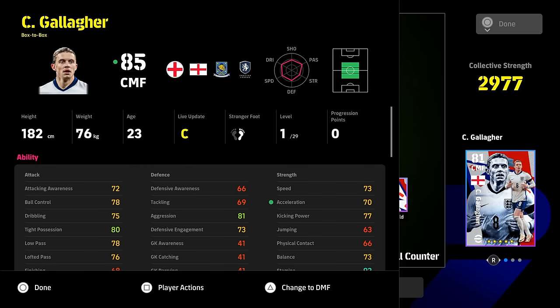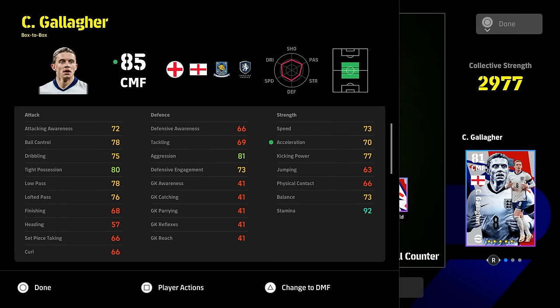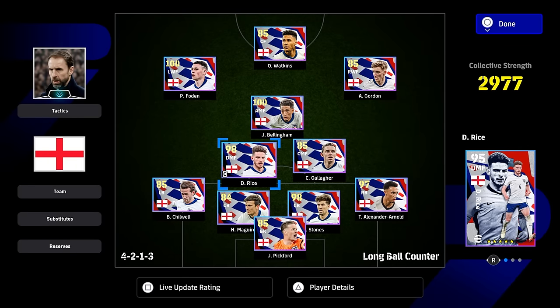Gallaher we haven't trained up, and to be honest I don't think that we will. Gallaher is one of these players that's neither here nor there. He doesn't have enough defense to train it up apart from aggression. He's too slow. His balance and acceleration are not good enough for an attacking box-to-box. There are so many box-to-box players in the game — even GP Barella. Do not buy the pack just for Gallaher unless he's your favorite player.